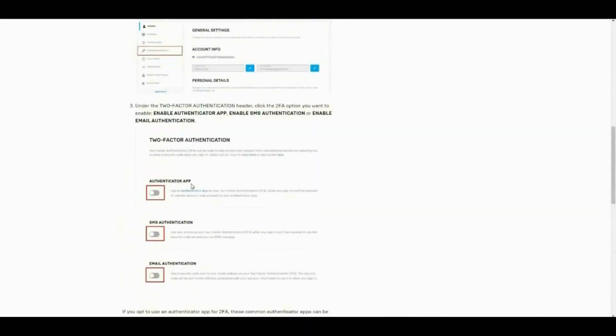You also have the Authenticator App option, but I recommend you not do this one because it's a little complicated - it involves scanning a barcode. I recommend doing it either by phone or through email. You can do both if you want. If you don't trust the phone, do the email; if you don't trust the email, do the phone. Just avoid the app - it's a little bit complicated.